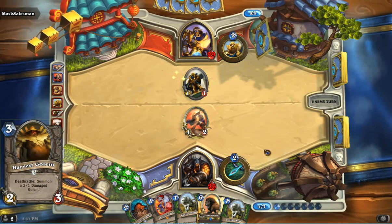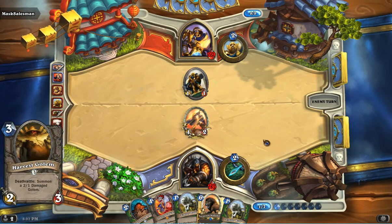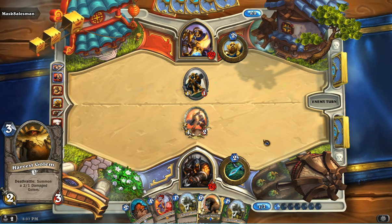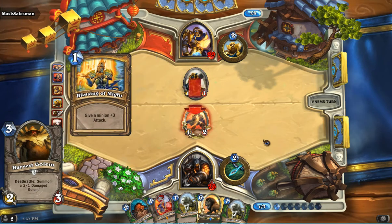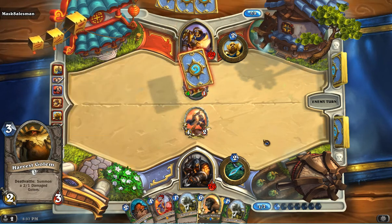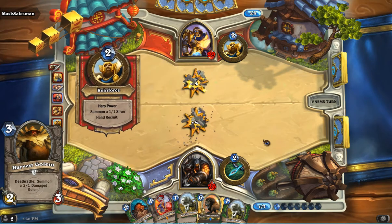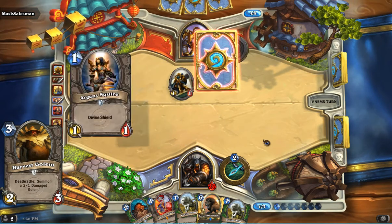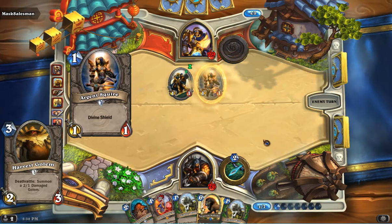We've also got Harvest Golem — I usually run this in my decks. Fantastic card: it respawns itself as a 2-1 after it takes a kill. Almost always a 2-for-1 for that reason. This is just one of the absolute best neutral minions you could throw in any deck, and it's fantastic to have here, certainly if it's golden.